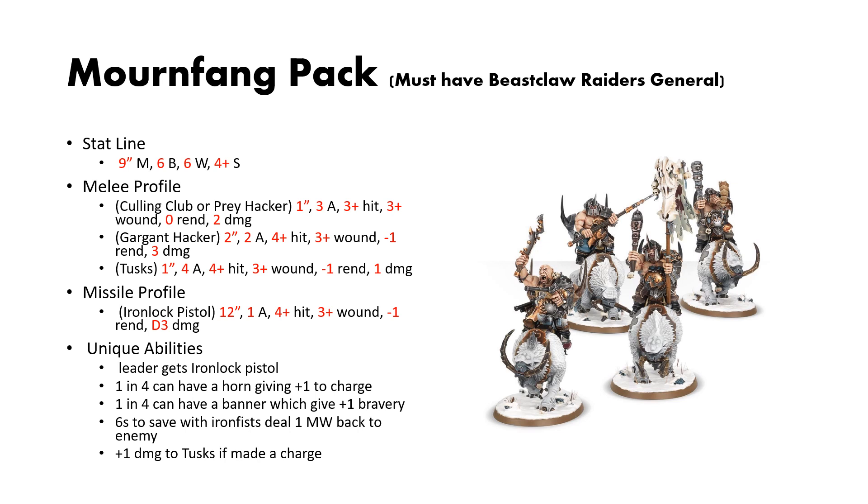Next is the Mournfang Pack. In order to take these guys, you must have the Beastclaw Raiders general. For statline, they have a 9-inch move, 6 bravery, 6 wounds, and a 4-up save. They have 3 melee profiles: the Culling Club or Prey Hacker. The first profile has 1-inch reach, 3 attacks, 3s to hit, 3s to wound, no rend, 2 damage. The Gargant Hacker has 2-inch reach, 2 attacks, 4s to hit, 3s to wound, 1 rend, 3 damage. And then the mount attacks, the tusks: 1-inch reach, 4 attacks, 4s to hit, 3s to wound, 1 rend, 1 damage.